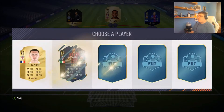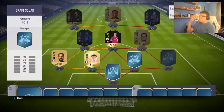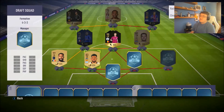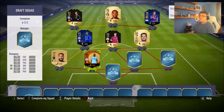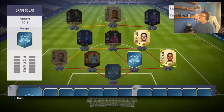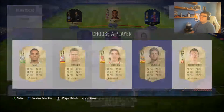Moving on to our left centre back — we have Laporte who would link with Clichy, but we really need him on the other side. We have Bernucci — he'd be nice but we've got nothing to link him with. We have Ezekiel Garay who would be better the other side. The only one that really fits the team here would be Vincent Kompany, so we go with Kompany. Moving over to our right back — we get Sergi Roberto and Danilo, but that relies on a full link. We go with Sergi Roberto to help chemistry with Kovačić.